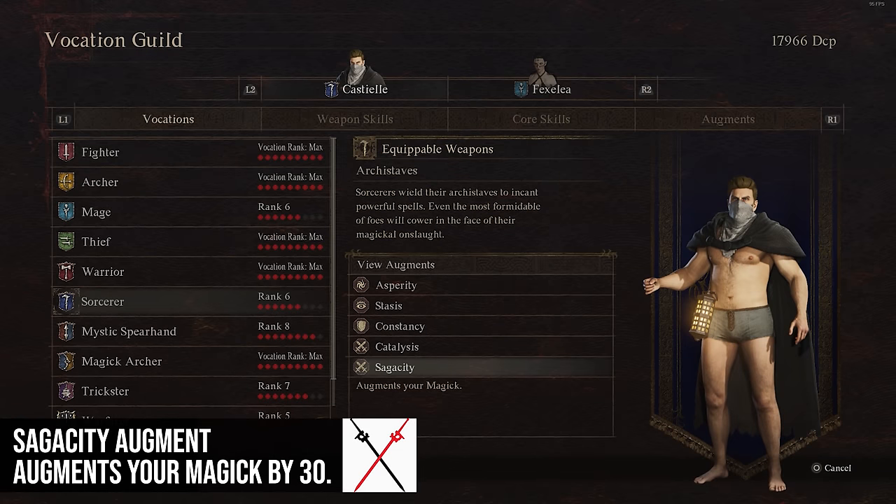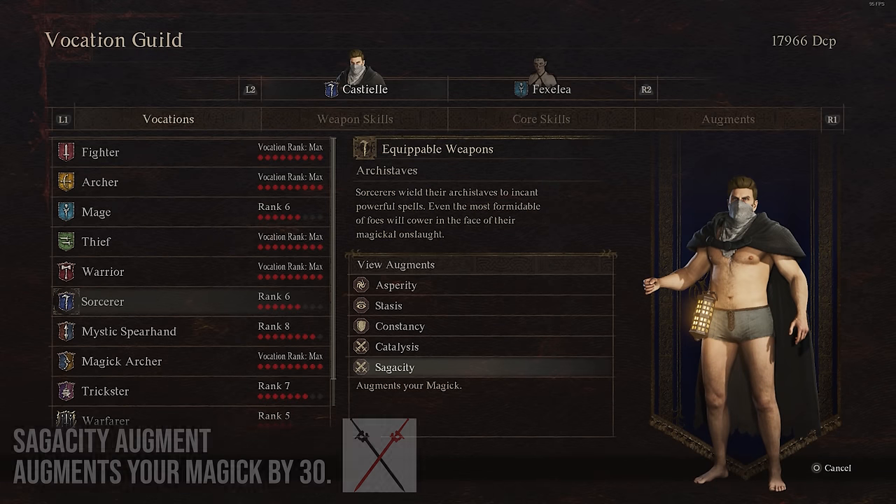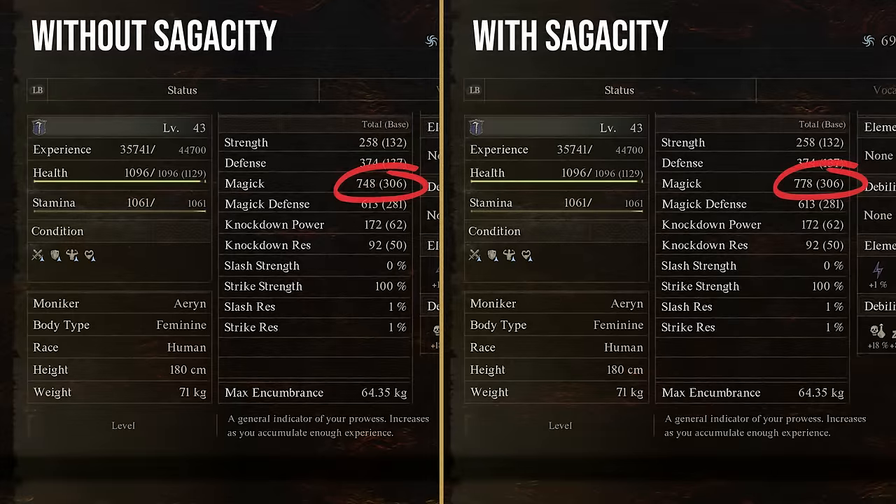Sagacity augments your magic by 30, just like the Thief's Verve increases strength by 30. That's really not that good for a vocation rank augment. It would be really good early on in the game, but it's not so good by the time you actually get it. Unless you really want to go glass cannon and sacrifice better augments, I don't really see using this one.